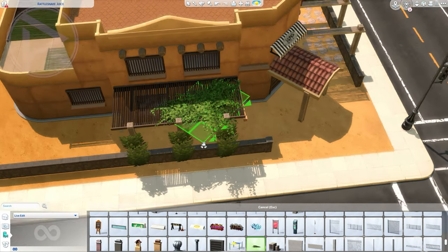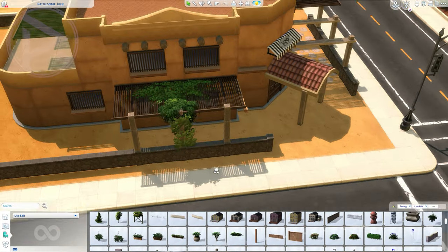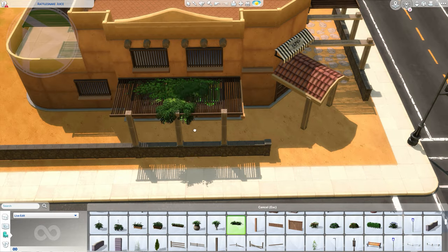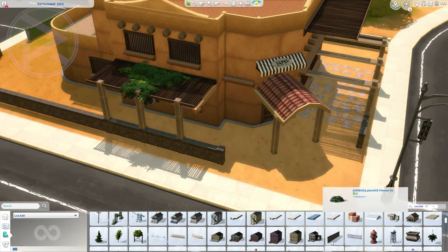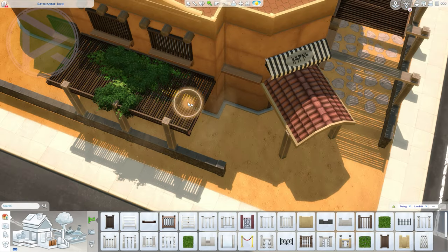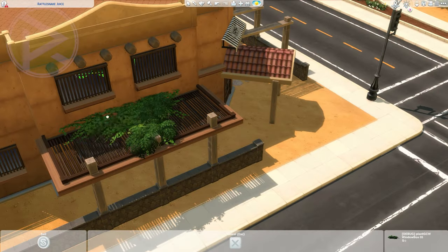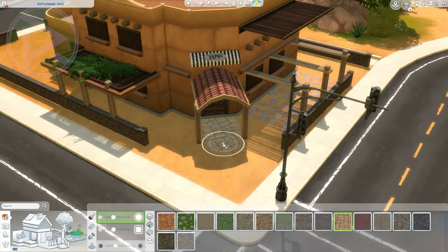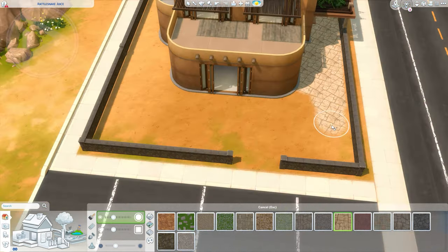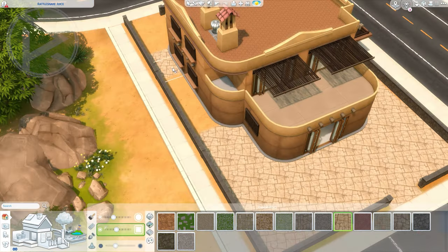Do let me know what you think about this build and how you think it will turn out — we need to watch the rest of the video to know exactly what's going to happen inside. Quite a lot of items in that brand new kit fit well for creating a bar, which is why I went with that idea. We literally received bar items inside this kit, so I thought it would be great to try out an Adobe style bar using it.